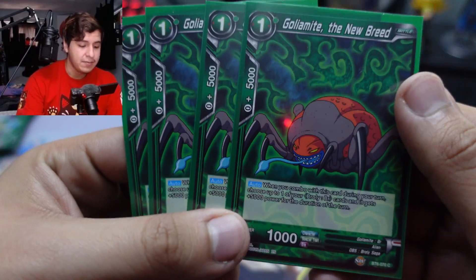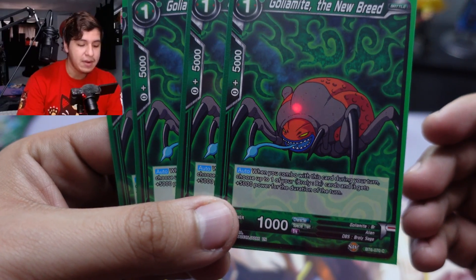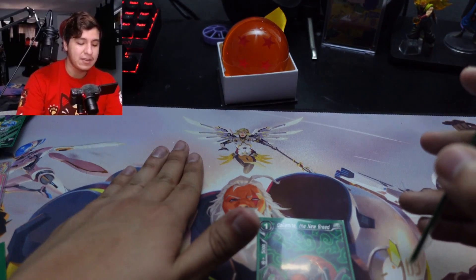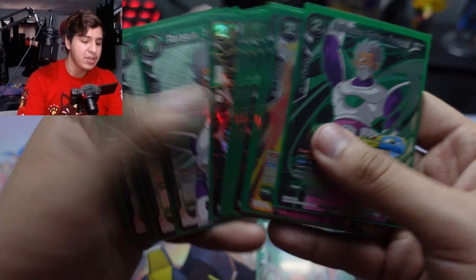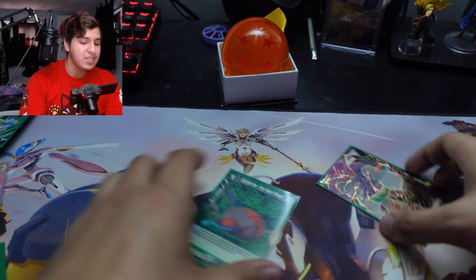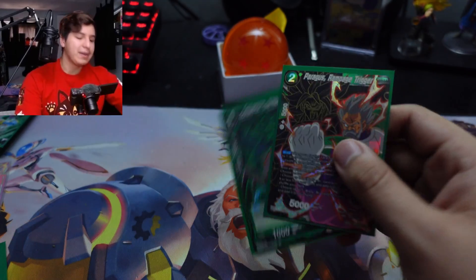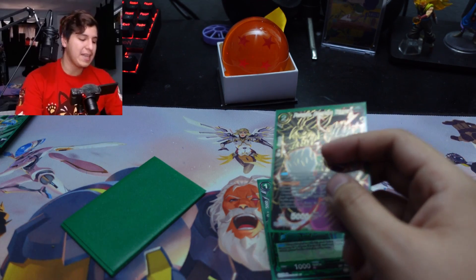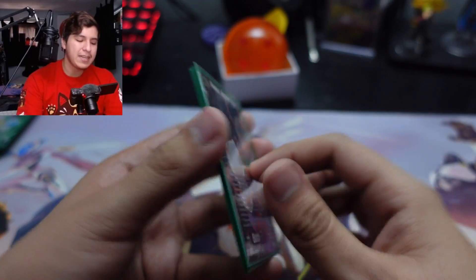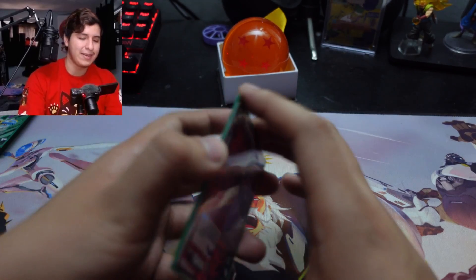I run four Golemites. When you combo with this card, choose one Broly BR card and it gets 5k power for the duration of the turn — not the battle, the turn. So in any attack, combo it to give your leader 5k or give another battle card 5k. You can tap two, play the Paragus, swing, combo a Golemite, give it to your leader or your one-drop. Golemite is great but does not give you the power on your opponent's turn, so don't make that mistake.